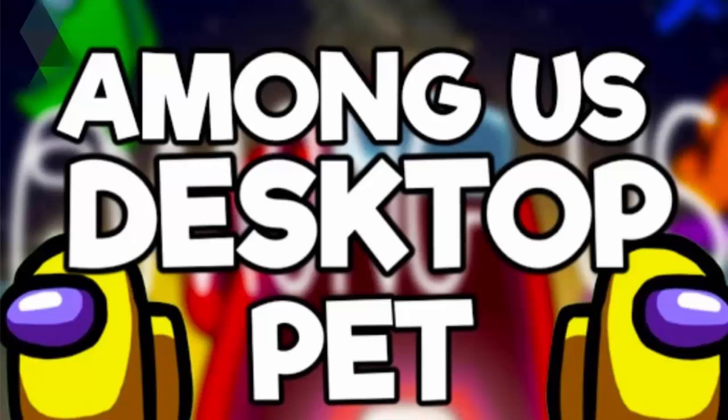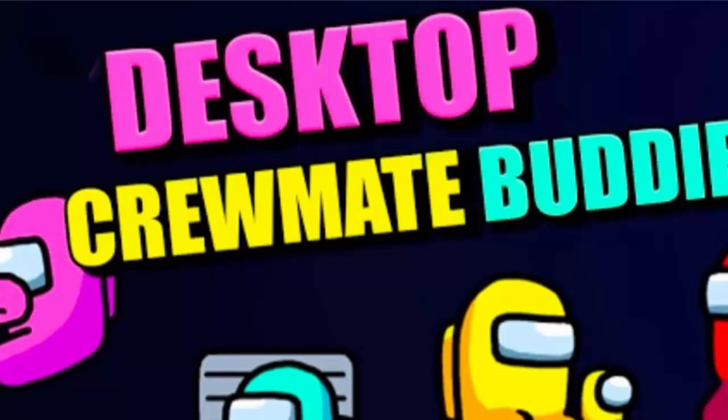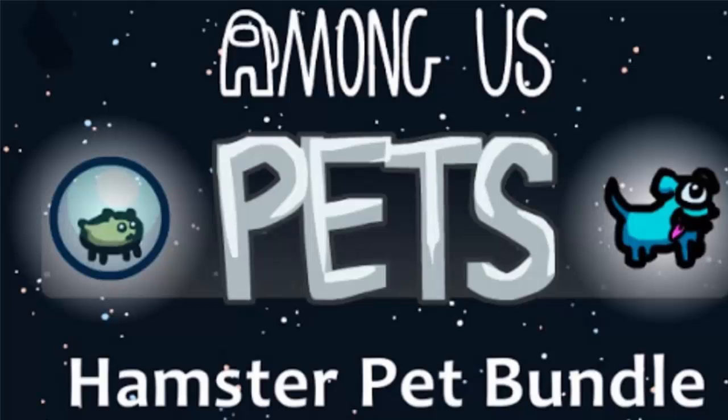Now I will tell you how you can get the pet in Among Us game. Unlike regular outfits, you have to give real-world money to obtain the various pets in Among Us. These each cost $2.99 and are available on both mobile and PC.